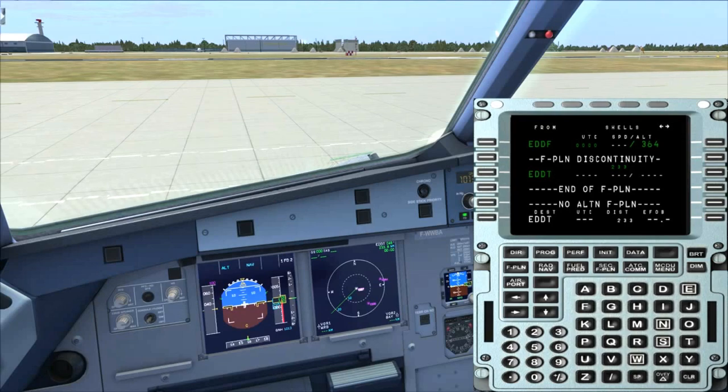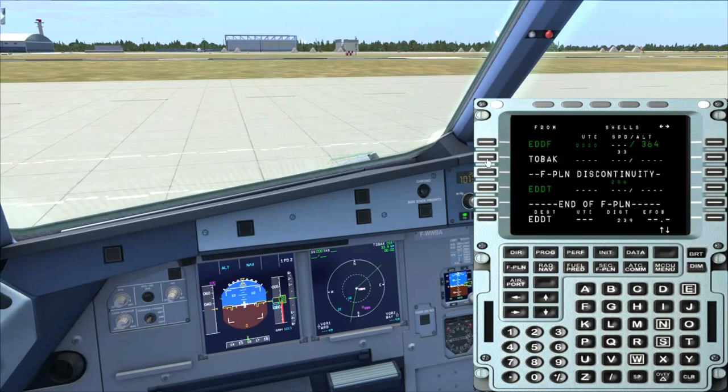First of all, I enter the first waypoint. We will take care of SIDs and STARs later — just the route for now. The first waypoint will be TOBAC. We put it in there, just enter it in the scratchpad, put it on the corresponding line, and select the key — there will be a flight plan discontinuity here. So the first waypoint is in there.